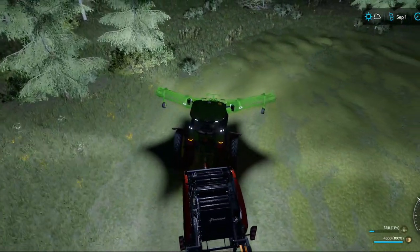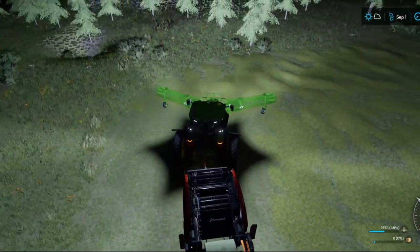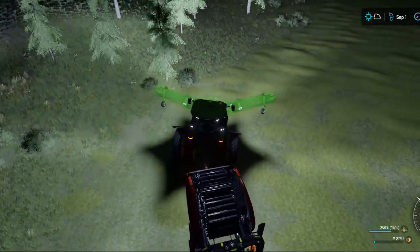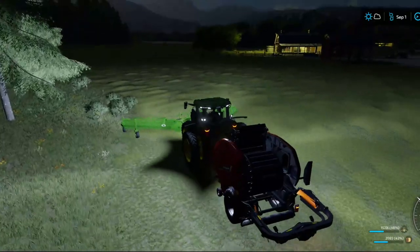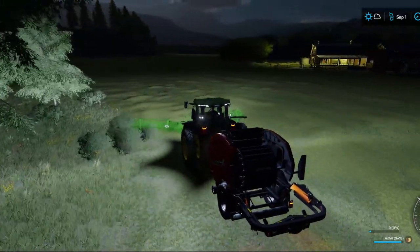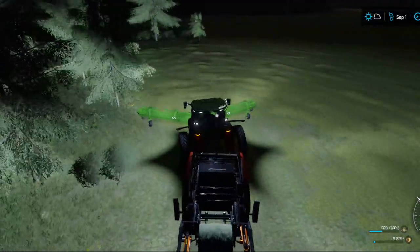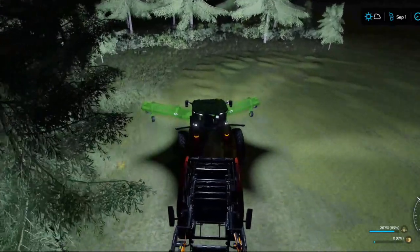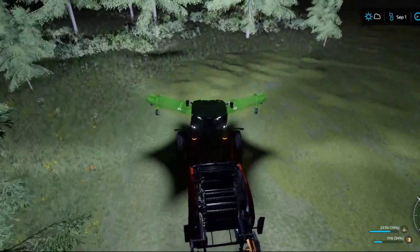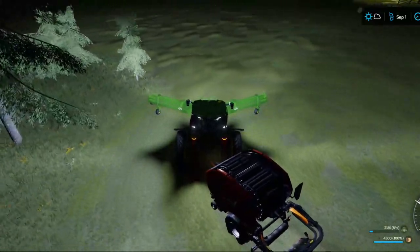I kind of wish the wind rower was right in front of the baler instead of a tractor length in front, but not everything can be perfect. The good thing is I'm able to do both wind rowing and baling in one shot instead of going through, wind rowing, then detaching, then going to get the baler. I just like being able to do multiple things at once — imagine that, trying to be productive here.